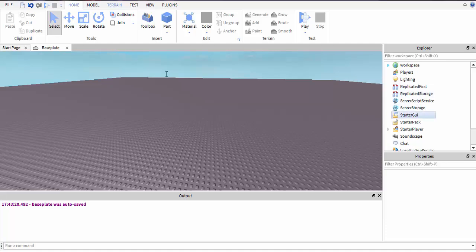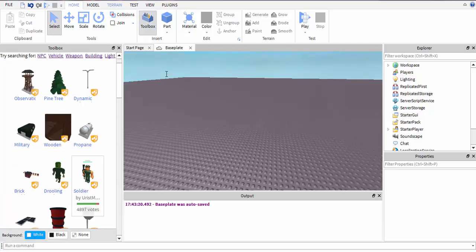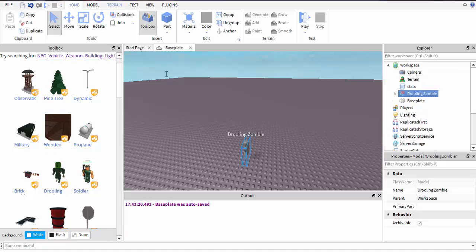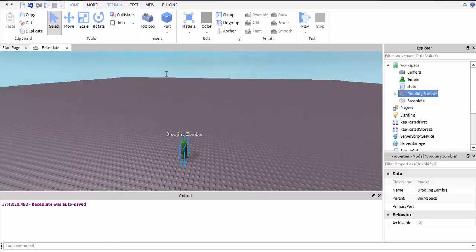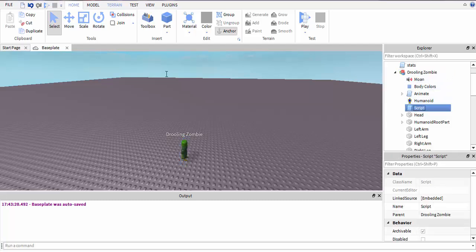Like enemies — like an NPC. How about we do this. Like an NPC, so when you hit him and he dies, he gives you XP. Duplicate it, name it NPC.